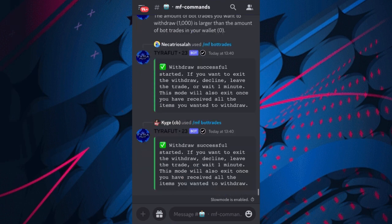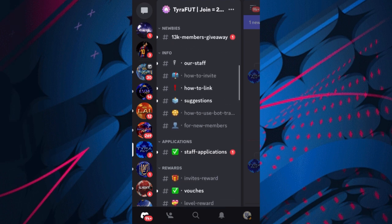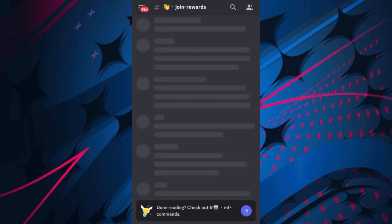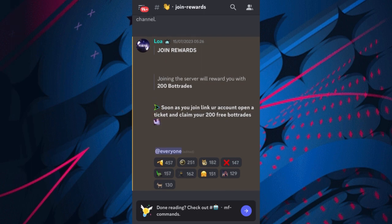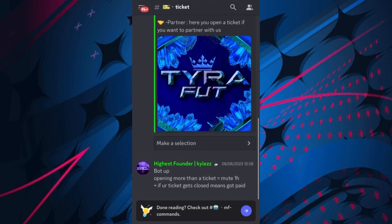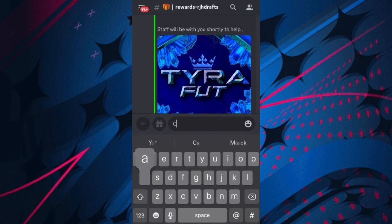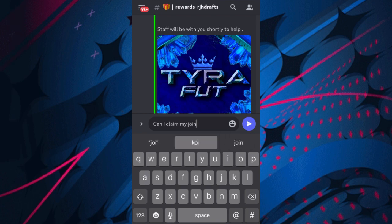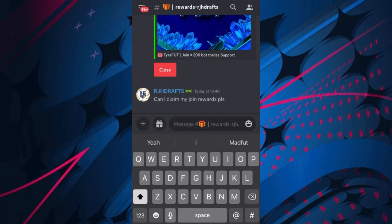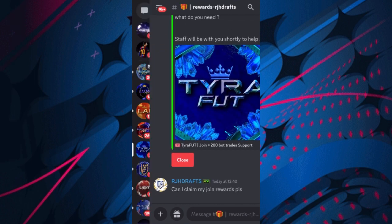Now of course we'll have nothing in our wallet, but what we want to do is withdraw or redeem the join rewards. As you can see where it says join rewards, you get 200 bot trades. So link your account, then open a ticket and claim your 200 bot trades. Click bot, make a selection, claim rewards - you'll then have a ticket. Then say 'Can I claim my join rewards please?' just like that.